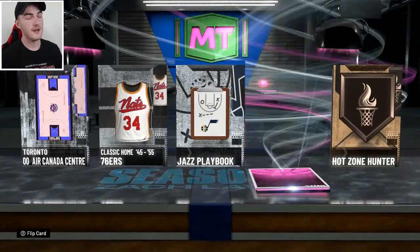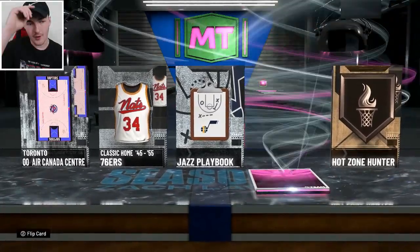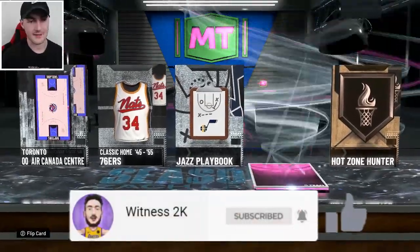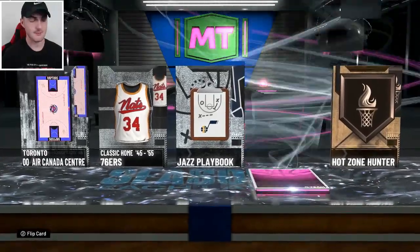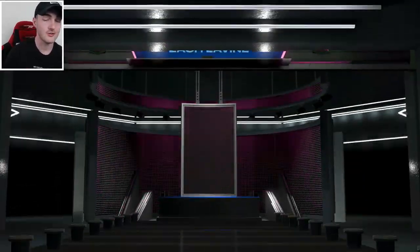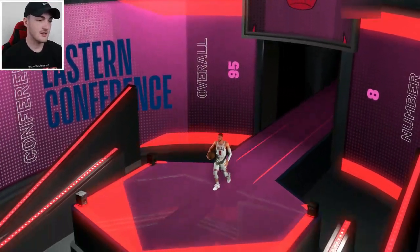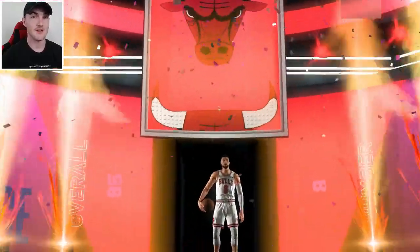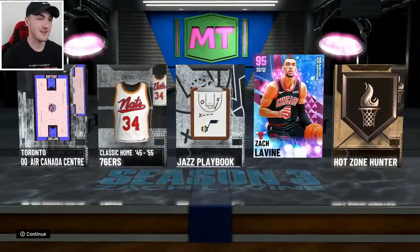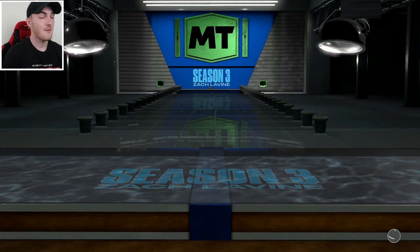It took a while, ladies and gentlemen, but finally we are here with the Pink Diamond pull — it's going to be the new Pink Diamond Zach Levine. Subscribe right now to the channel for that pack luck. We finally pull the Pink Diamond Zach Levine. It took such a long time. Number eight shooting guard from the Bulls. This card's going to be dope. I'm super hyped to try it out — great shooter, quick as hell, 99% sure he's going to be a slasher, so obviously a great dunker. Card art looks really nice too. Those black Chicago jerseys look dope.